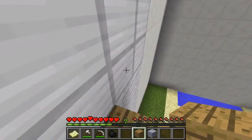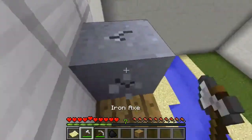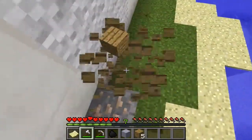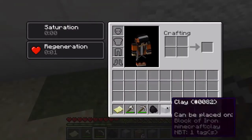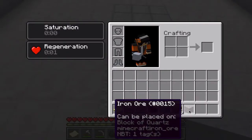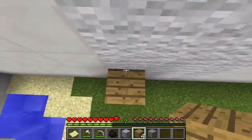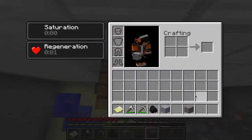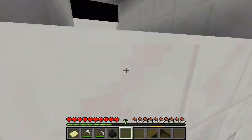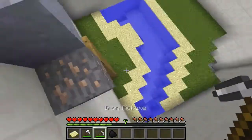This can be placed on block of iron — but I can't get up. How do I get up? This is annoying. So we gotta build a passageway up. This can be placed on block of quartz. I think I get it — we need to go from the ground up. Once we reach there, this can be placed on block of quartz, place it right here, and boom.